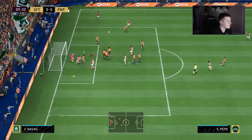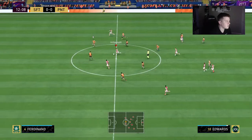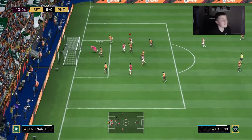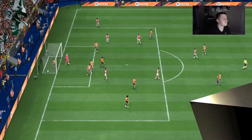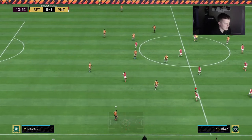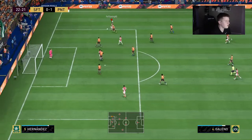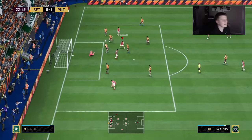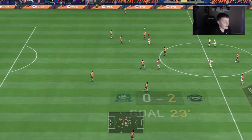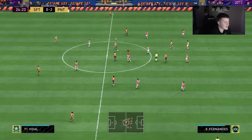Good cross by Edwards but Pepe can't get a head on it — that was a golden opportunity. Edwards to Galeno — nobody's going to catch him. Galeno with a low driven shot, the goalkeeper saves it but the defender hits it into his own net. Not the greatest shot but we got lucky and I'll take it. Galeno kicks it forward with a nice little skill move to Edwards, Edwards finishes with a finesse — that's an assist to Galeno. Beautiful play by the two wingers. He's actually doing really really well and could be one of my super subs — he's just really really quick.